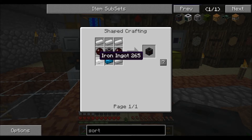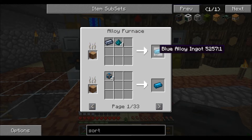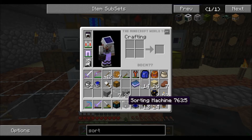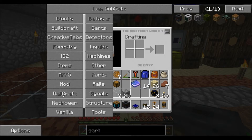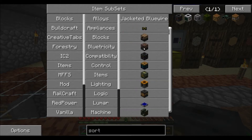It also uses red dot wafers and a blue alloy ingot. To get the blue alloy ingot, you just use a silver ingot and four pieces of nickel. The machines we're going to be talking about — the bat box, the sorting machine, solar panels, and blue alloy wire — are all bluetricity, which is used in the mod RedPower.